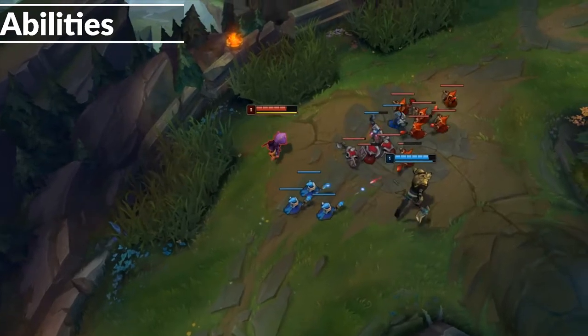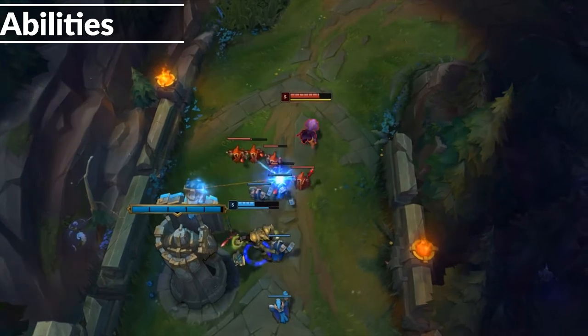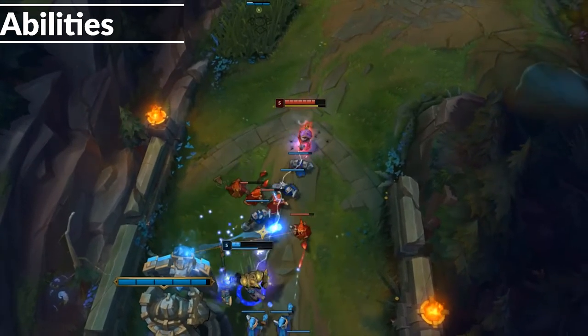His Q is: he throws a shuriken out in a line, dealing damage to the first enemy hit. W gives you an empowered auto-attack every 5 auto-attacks, and when you have a passive mark on the enemy, you can activate your W to deal damage and land another mark.